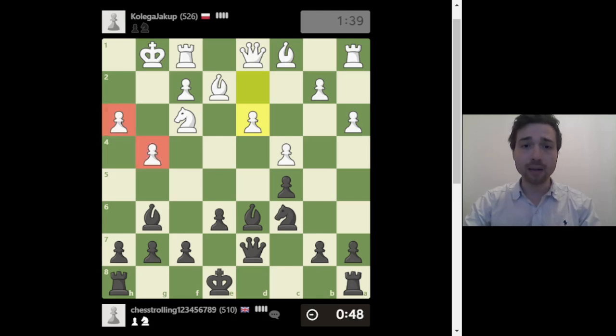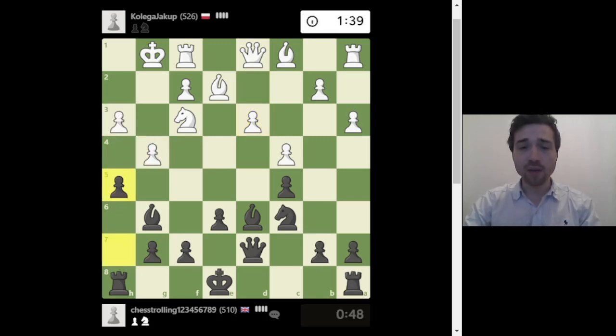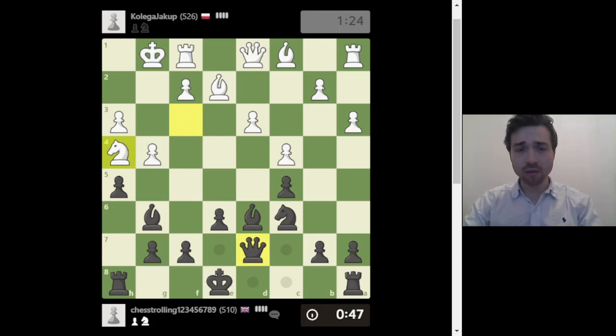Here the pattern is h3, g4 — so you play h5. The reason is you want to swap pawns that are on the same file as your opponent's king. If this pawn here were to disappear, I'd be happy so our pieces can infiltrate. I kind of regret playing my queen to d7 — I should have played queen d8 so that I would have had more options.